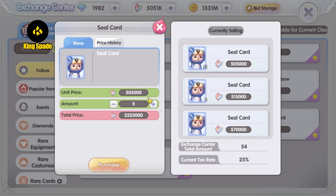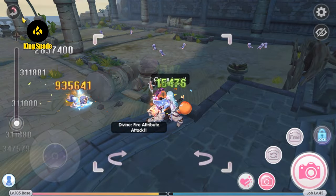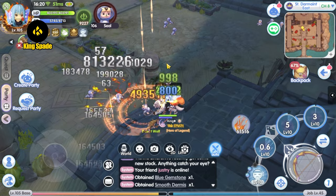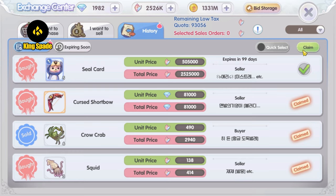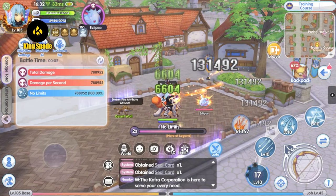The Seal card costs about 500,000 crystals each, so 5 will cost 2.5 million. With the total crystals I have I can get 10 of these — this is just perfect. Let's get 5 Seal cards. I could technically farm at the Seal monster location for the card drop, but I've been farming there since level 100 since the Korea server launched the Komodo Island patch update, and I didn't get even one Seal card. So let's do what I do best — farm crystals and buy directly from the exchange center.